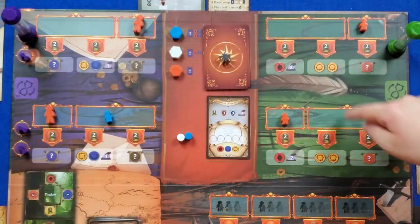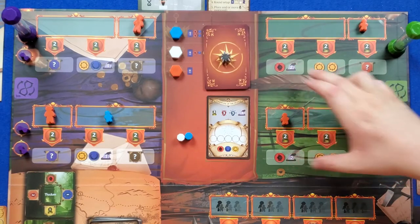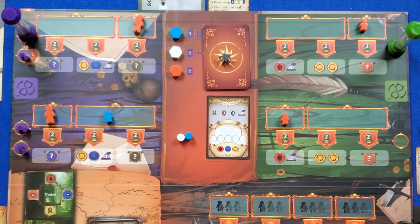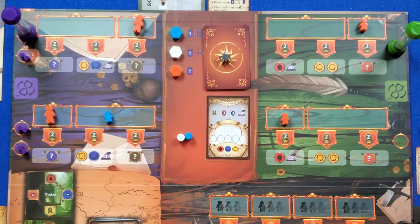Over here in the green area, with a 2-minute timer, you get more victory point things as well as some bigger engine building. And then in the purple area there's the most opportunity for victory points and for the biggest engines to fire off.